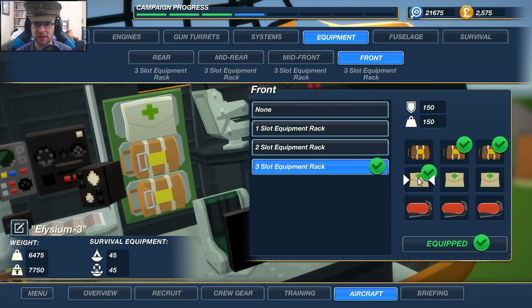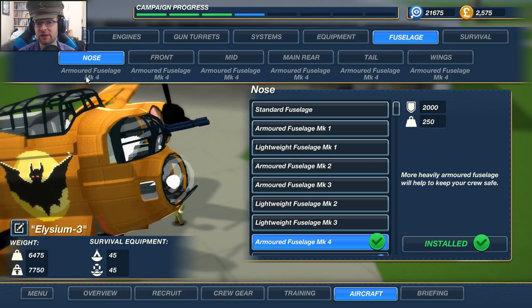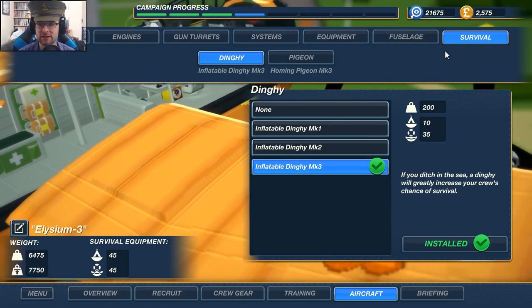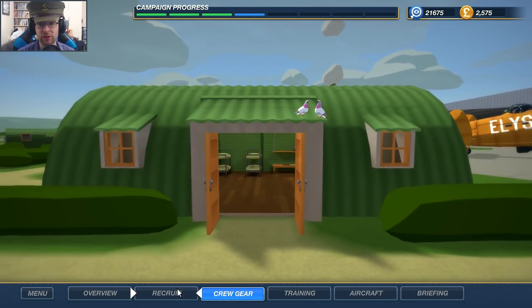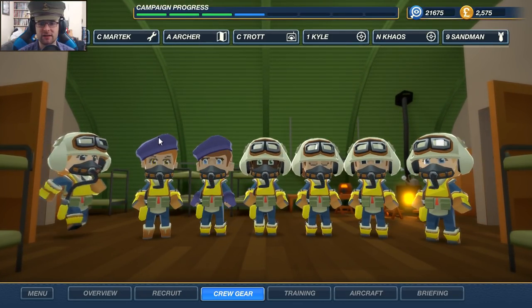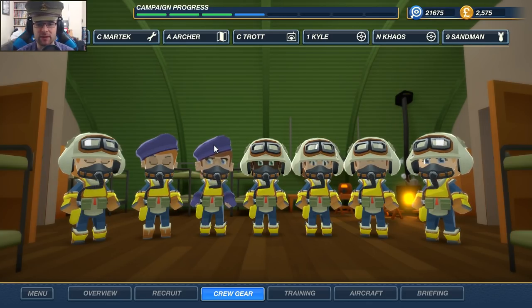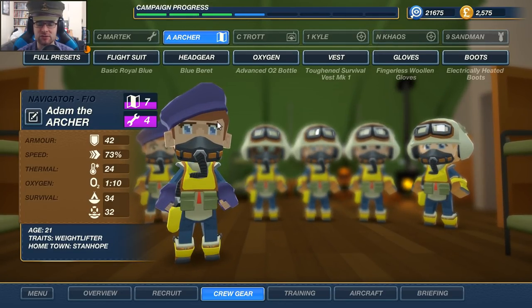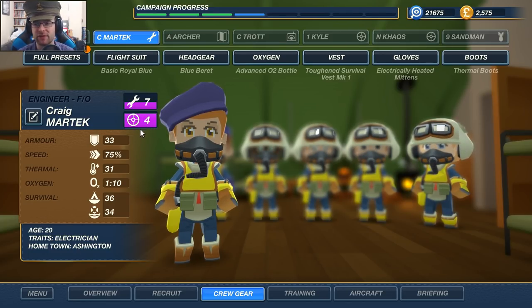Maybe we should replace one slot with a fire extinguisher. Fuselage — everything is armored Mark 4, which is the highest we've got right now, and all survival is maxed out. In terms of crew, they're pretty much all the same — high armor, high survivability — with Martech and Archer both having extra buffs for movement. The idea being that Archer deals with the front of the plane and Martech deals with the back while also manning the ventral gun, so we've got max firepower at all times.